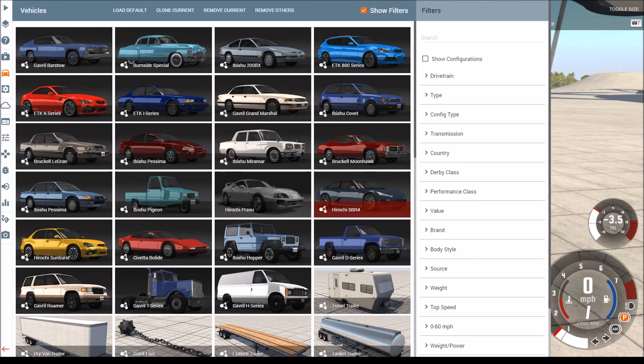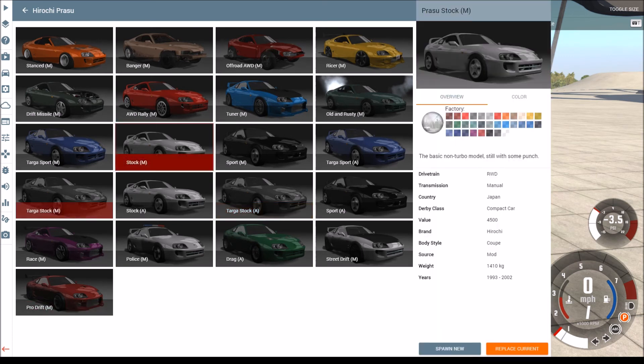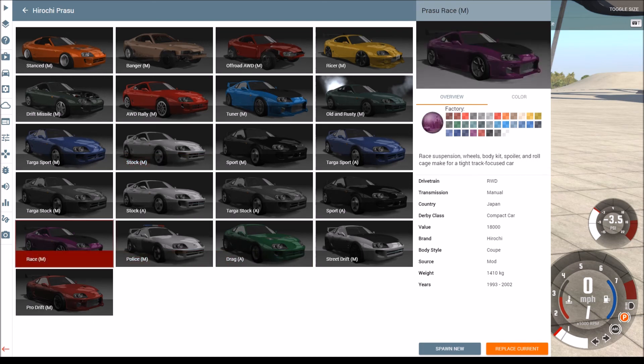You'll see that is pretty seamless for a photo. I actually have the sport. There's a target sport, target stock, stock — two of those, obviously manual and automatic — sport, race, police, drag, street drift, and pro drift. I think probably what we're going to get is race or police. Yeah, we're probably going to get a race.